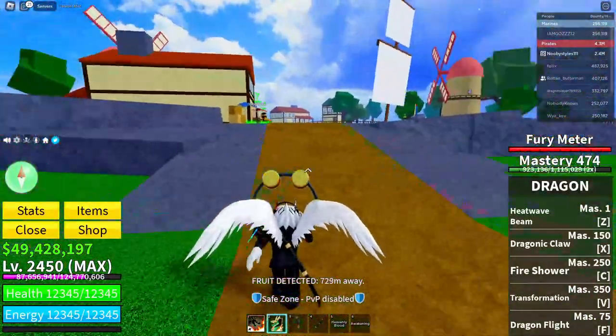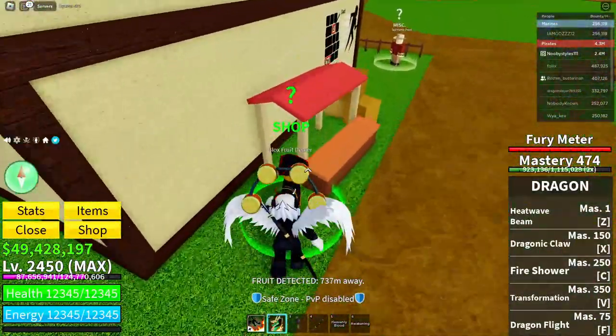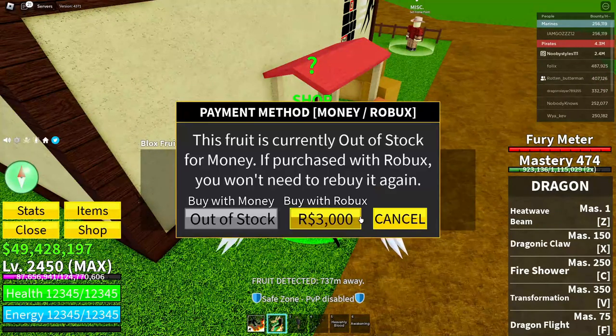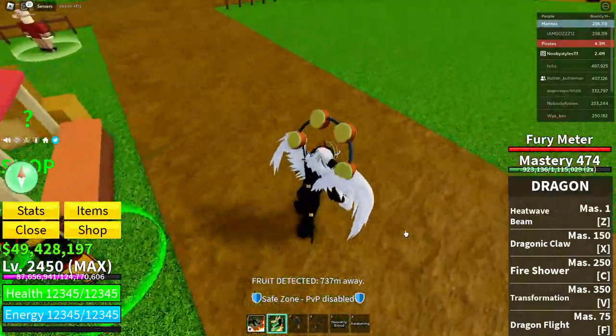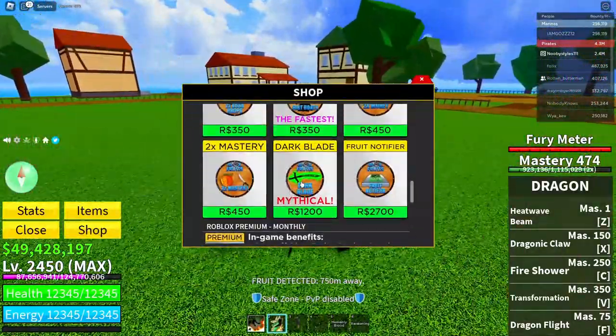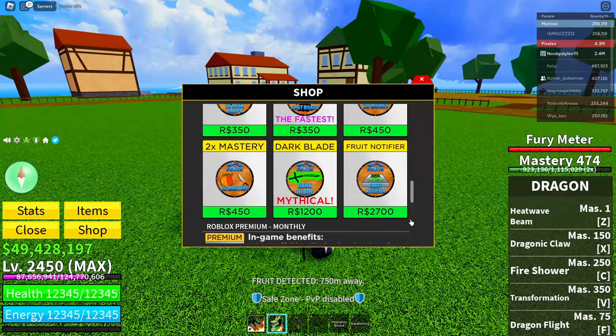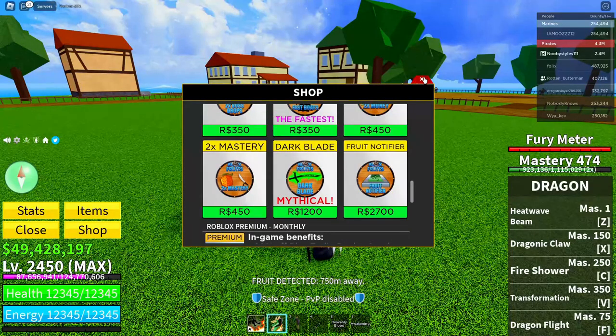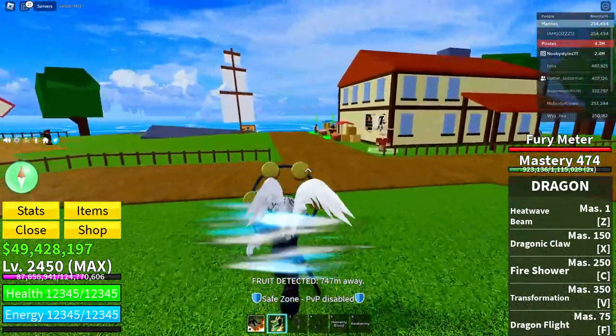Now go to the Blox Fruits dealer, click on Continue, scroll down to the last fruit, click the Robux icon, then click Cancel, Cancel, and Exit. After that, go to the shop, click Buy on the Dark Blade, wait a moment for the prompt to appear, then click Cancel.